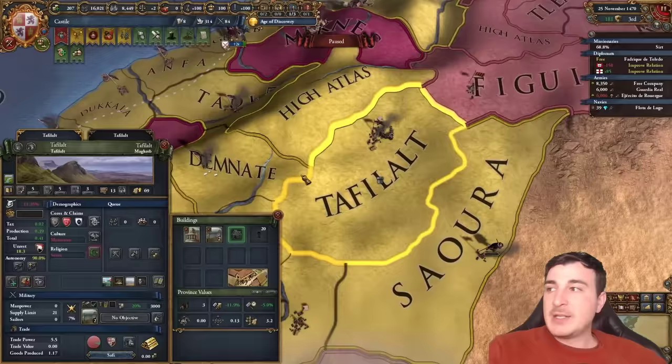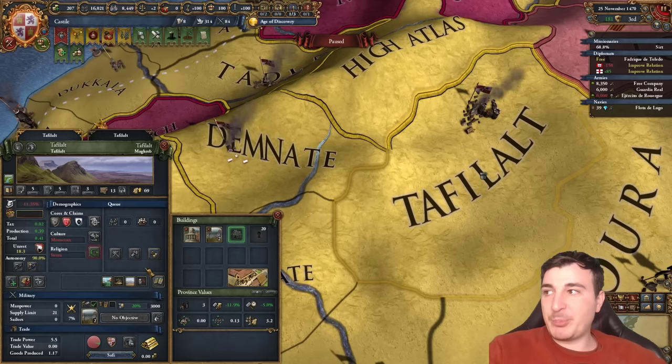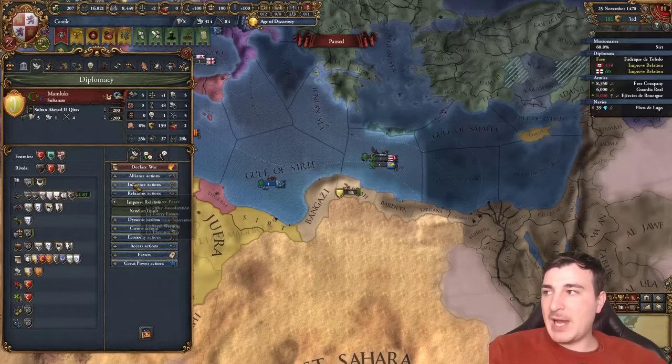We just found gold in Tafilal — plus 50% goods produced modifier. This is really good. We're going to get this up to 10 production development and with this modifier up until 1570, it's going to be a massive buff. Also getting our units ready — we're going to be attacking the Tunisians and the Mamluks because they're allied to each other. I don't think I'm going to be able to co-belligerates them.